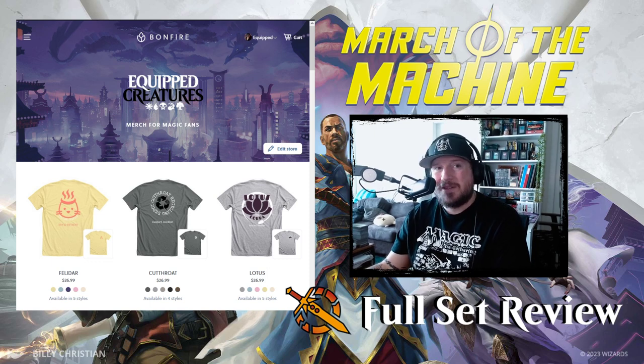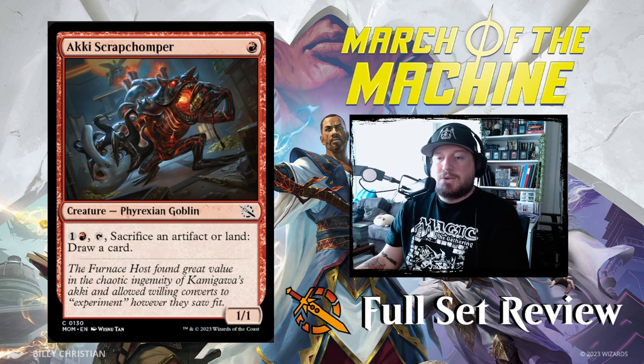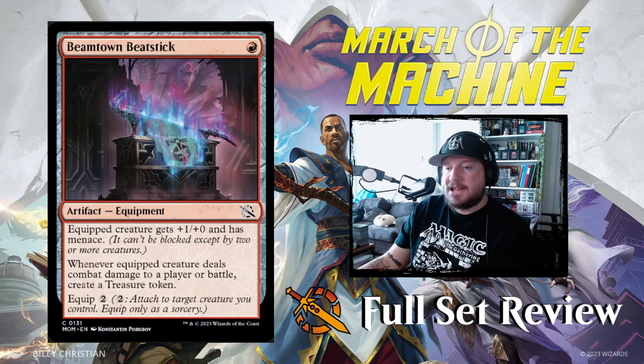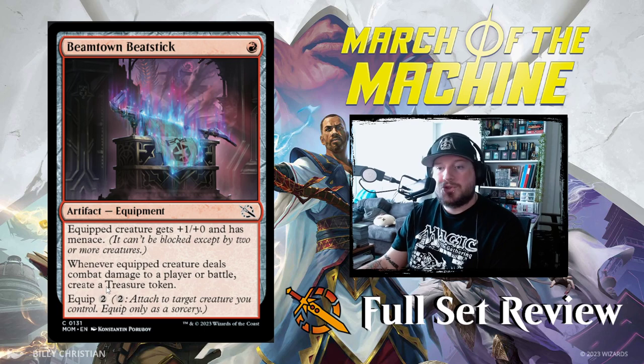Let's jump into red. Our first red card is Aki Scrap Chomper — one red for a 1/1 Phyrexian goblin. Pay one red and tap it to sacrifice an artifact or land and draw a card. Or land — that's pretty big. Next up we have Beam Town Beat Stick — one red for an equipment artifact. Equipped creature gets plus one plus one and has menace. Whenever the equipped creature deals combat damage to a player or battle, create a treasure token, with an equip cost of two.